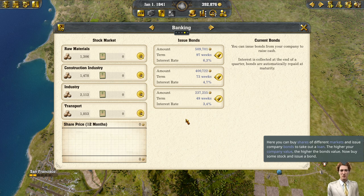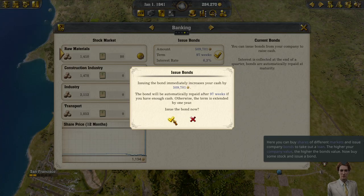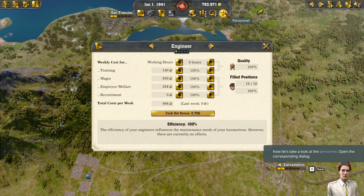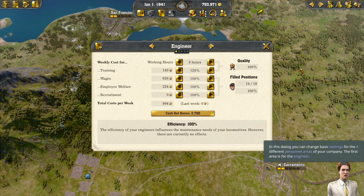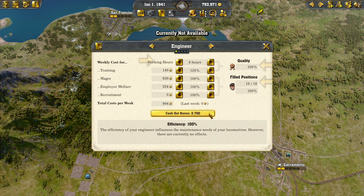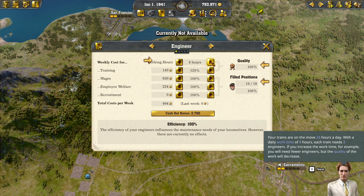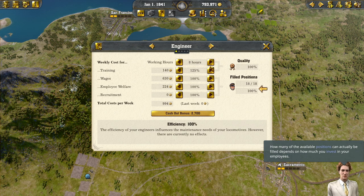You can buy shares of different markets and issue company bonds to take out a loan. The higher your company value, the higher the bonds value. Now buy some stock and issue a bond. In the last section you can see all kinds of statistics and company developments. Now let's take a look at personnel. In this dialogue you can change basic settings for the four different personnel areas. The first area is for the engineer - your trains are on the move 24 hours a day. With a daily work time of eight hours, each train needs three engineers. If you increase work time, you need fewer engineers, but the quality of work will decrease.